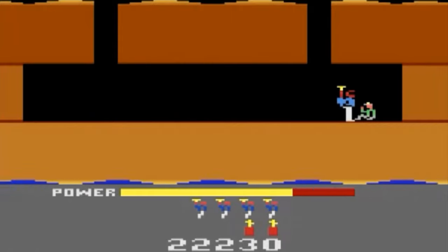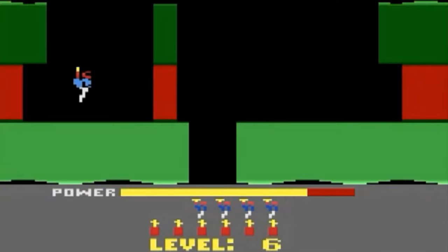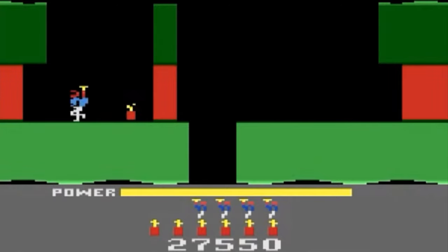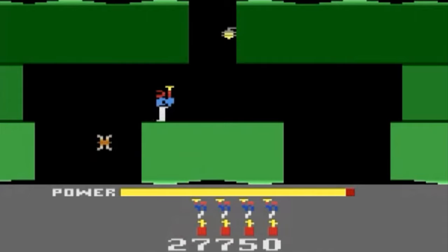The mineshafts are populated by spiders, bats, and other unknown creatures that are deadly to the touch. These creatures can be destroyed using the laser or dynamite. Some deep mines are flooded, forcing players to hover safely above the water. In later levels, monsters strike out from below the water.